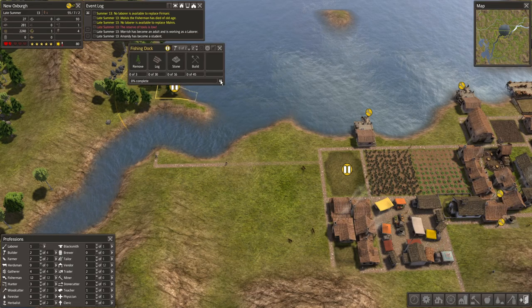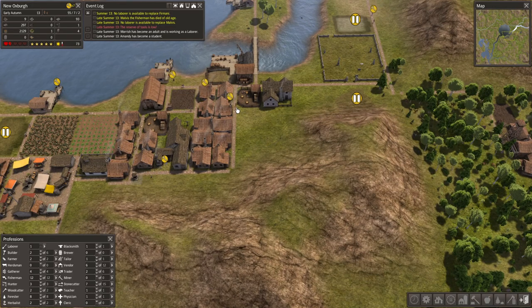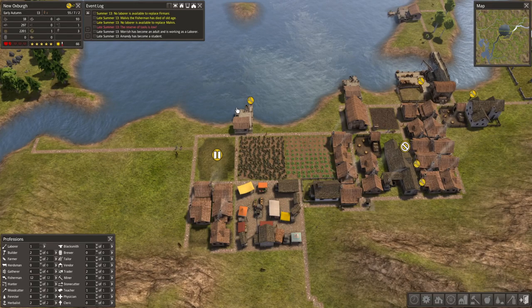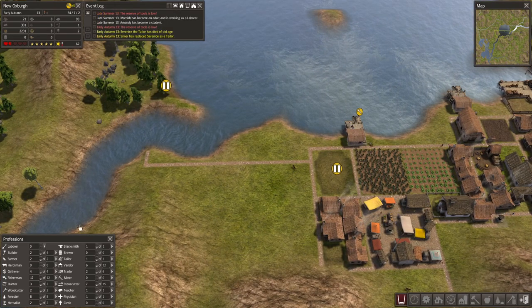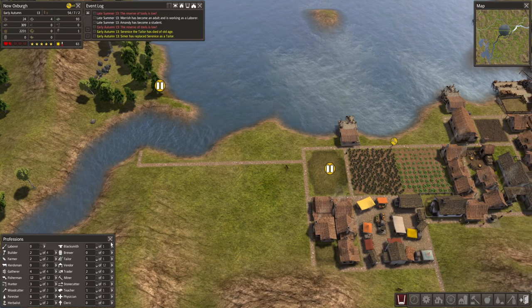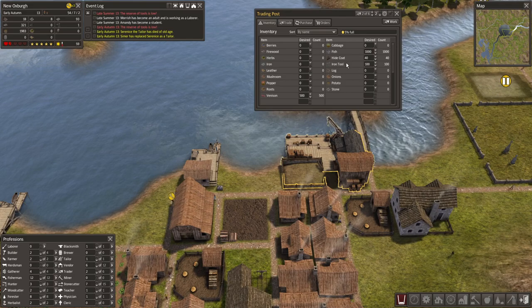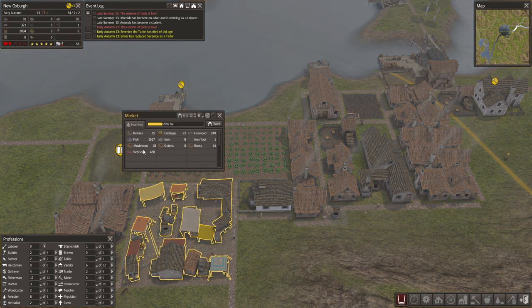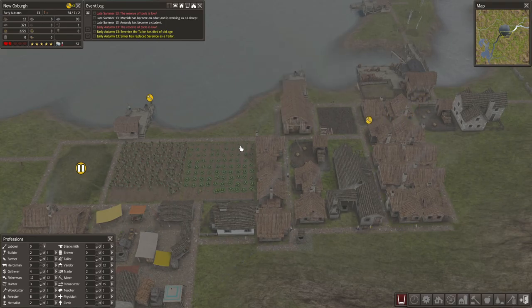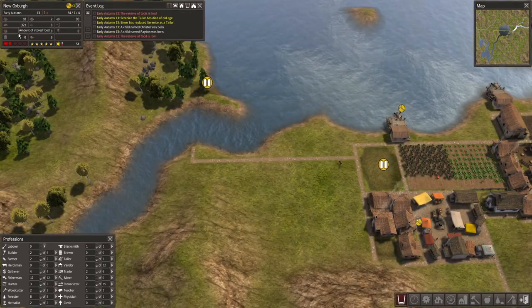I'd also like that house because I'm realising our population — I think we are having a declining population now, which is not good. Have to try and mitigate that. Our food is still increasing so the fishing dock could probably wait after all. Someone's dying — the moment I get a new labourer someone else dies. Just lost our tailor temporarily. We've got a hundred tools in stock and forty coats. Our stockpile for coats is... actually we don't have any in there — concerning. I'm sure coat production will catch up.